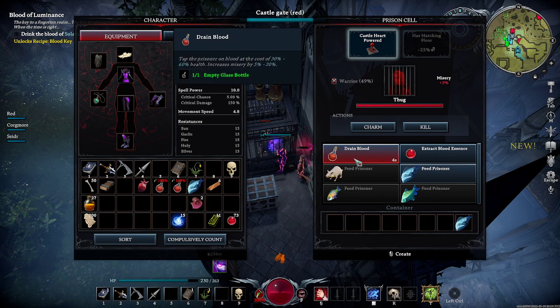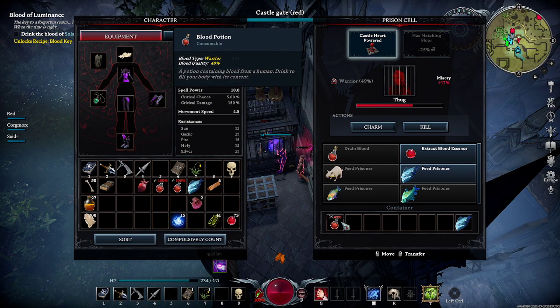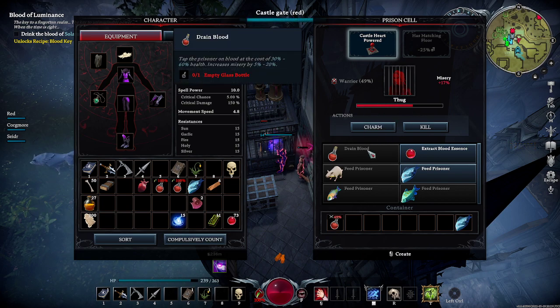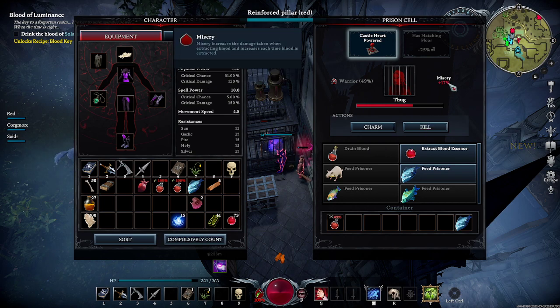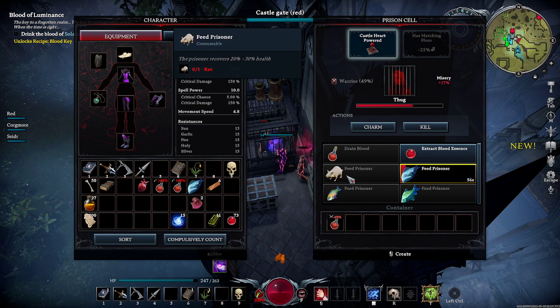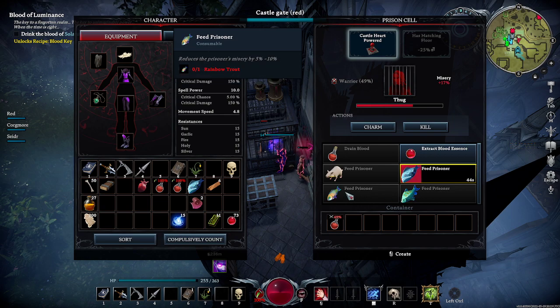We're going to quickly showcase how this works. We drain this character with the glass vial — now we've got the 49% blood to go. When you drain him he's going to lose 30 to 60% health, so he is very hurt. He will also gain 5 to 20% misery — he's at 17, so we need to heal him. We'll give him a fat goby — that fish will full heal. You can also just give them a bunch of rats, it just takes a lot longer. We'll also have to lower the misery at some point with either this fish or this fish.